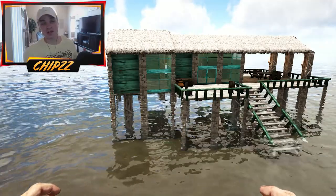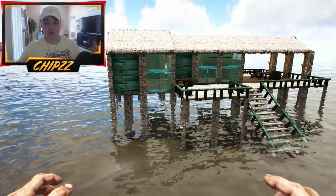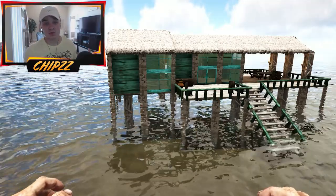If you found a nice big flat spot of shallow water, you could actually probably build out like a dock and build several of these around to make that island getaway type of look. I might actually do a speed build with something like that going on.